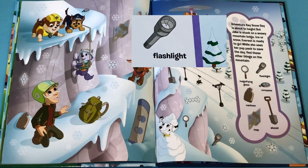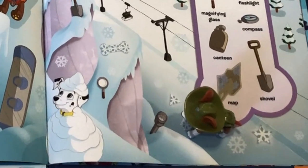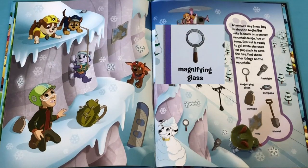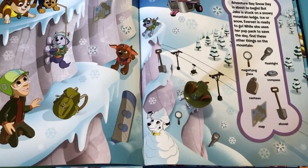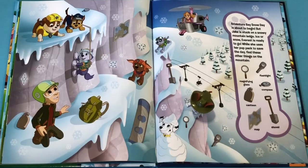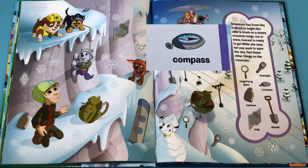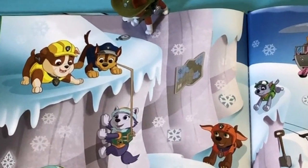First we need to find the Flashlight! Great job Tractor! You found the Flashlight! Now we have to find the Magnifying Glass! Great job for finding the Magnifying Glass! It was right next to Marshall! Now we have to find the Compass! Great job! You found the Compass! It was right next to Chase!